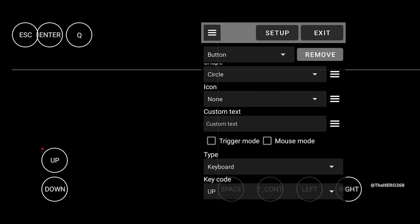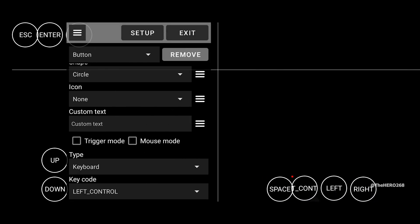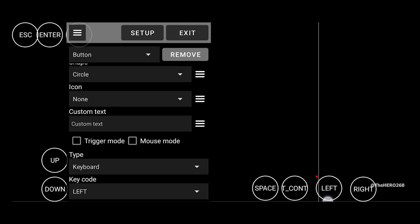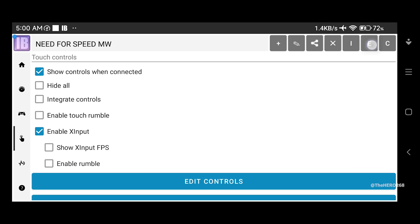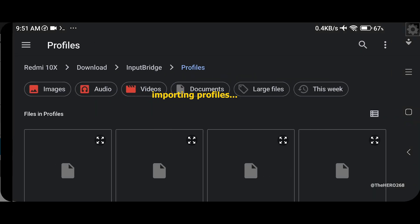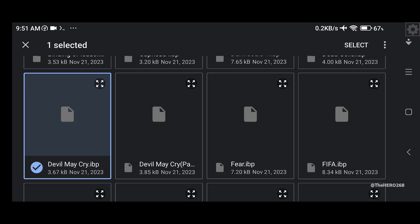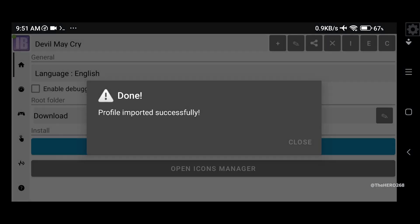Once you have all the buttons, feel free to do any adjustments such as shape, size, opacity and align them to your personal liking. To import profiles, tap on 'I' for import and select one of the files. I'll select Devil May Cry as an example, and just like that it is imported successfully.